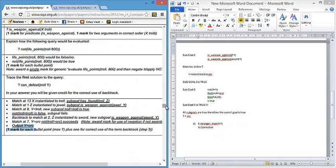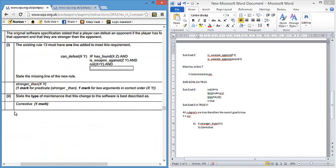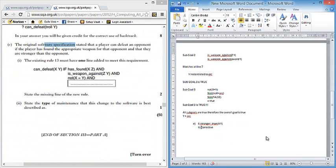Corrective maintenance for one mark. That question is always in the AI section to link back to software development. It's a good idea to know the difference between all those types of maintenance.